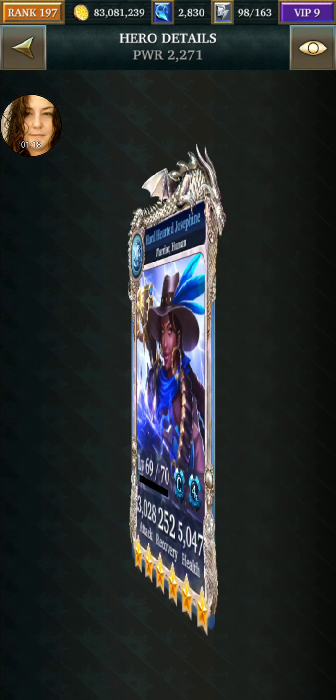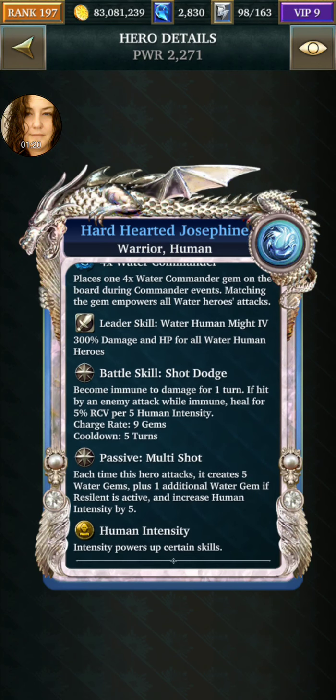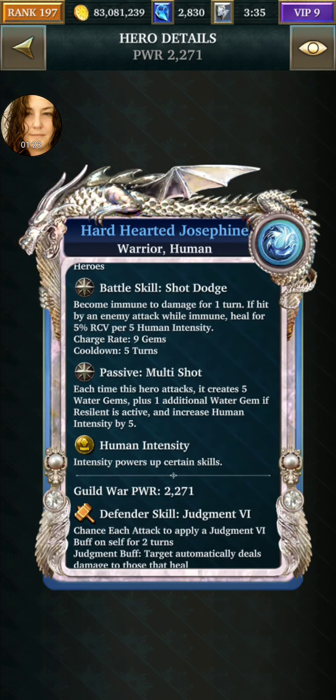And then with them, you have hard-hearted Josephine and the other dude. So she becomes immune to damage. If she's hit, which means you trigger her when the turn counter says two, then you trigger her, make a match. On turn one, she'll have been triggered and will get hit. She will heal for 5% recovery. Okay, that's not that big a deal.